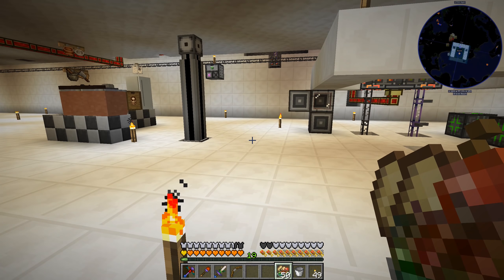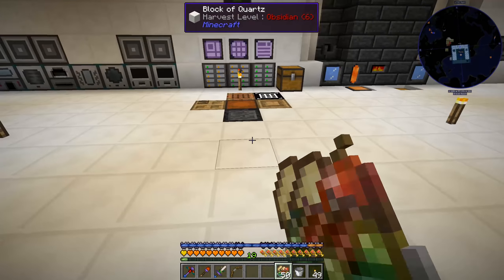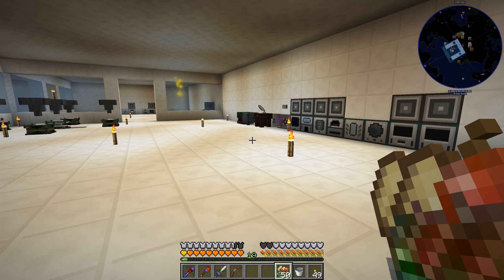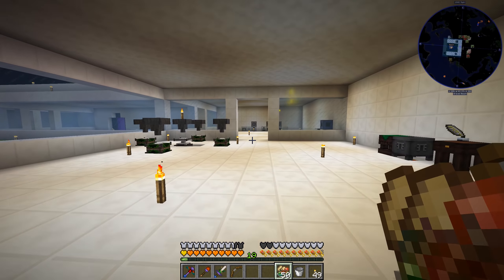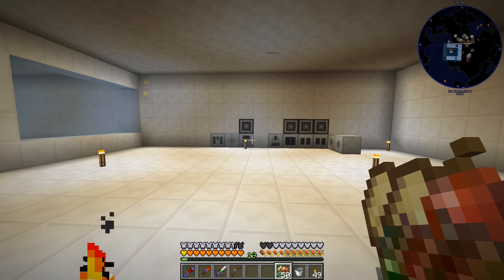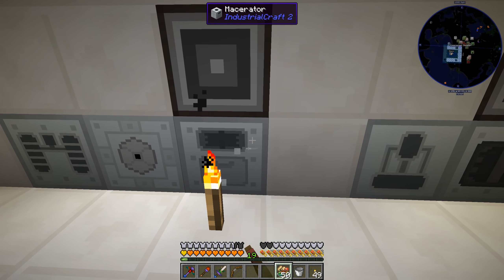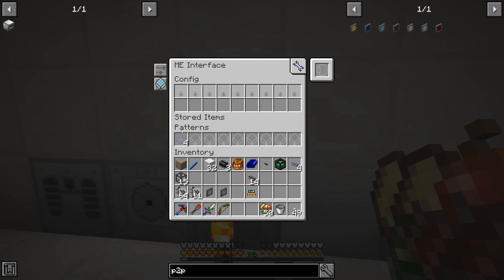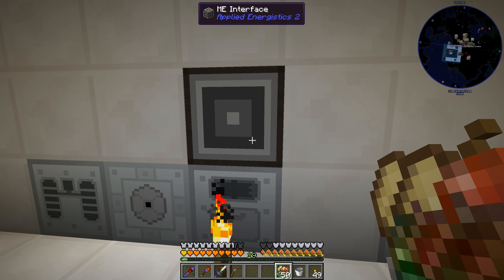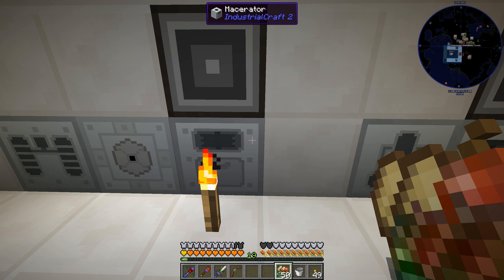So since last episode, I've been working a little bit more with our applied energistics system here, trying to expand it out so we can do more stuff. Last episode I mentioned that I don't really know if there's anything we need the macerator for — it turns out there is a recipe we need it for. We need it for the clay dust; you can only get it through the macerator.